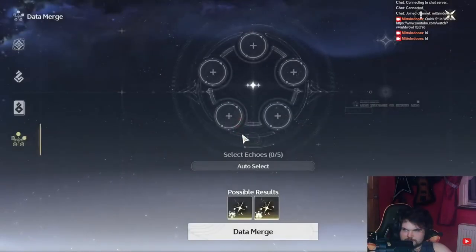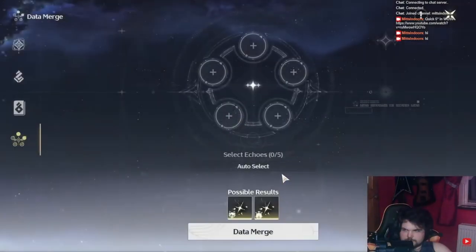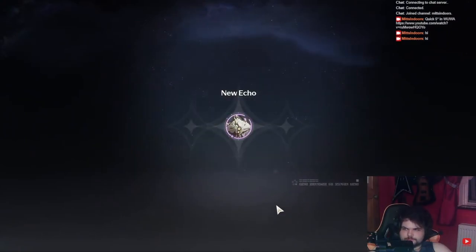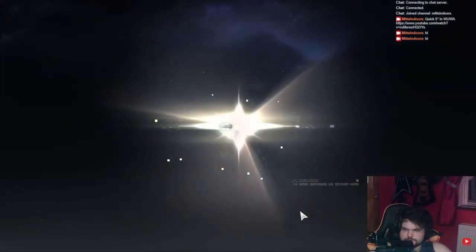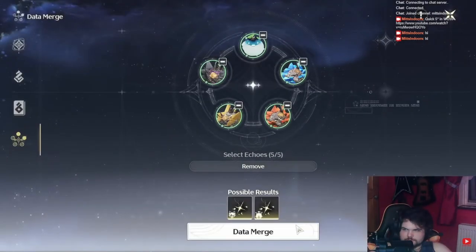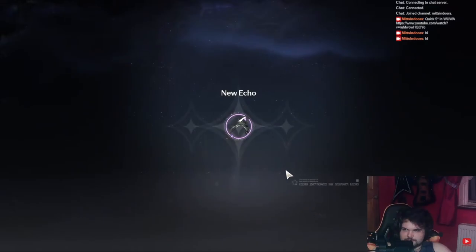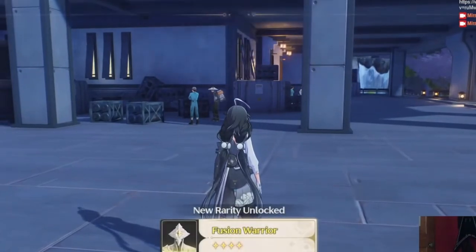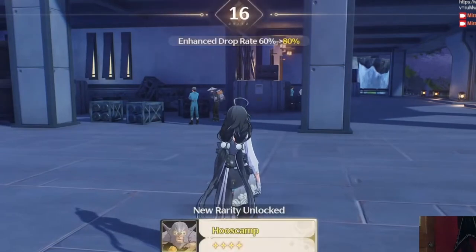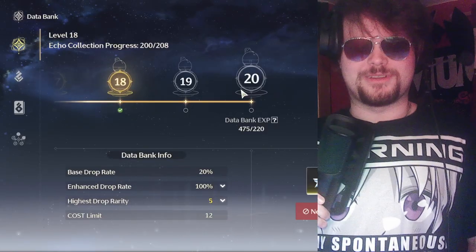When I reached databank 15 and started using Data Merge — merging echoes I'd been saving — I went from databank 15 to 17 almost instantly just from merging. It was crazy. So if you really don't want to farm echoes you can start merging at level eight, but if you can hold out, just play the story until databank 15. Then you'll jump from 15 to around 18 almost instantly. Right now 18 is the cap until we can ascend more, and I'm already ready to hit level 20 when it unlocks.